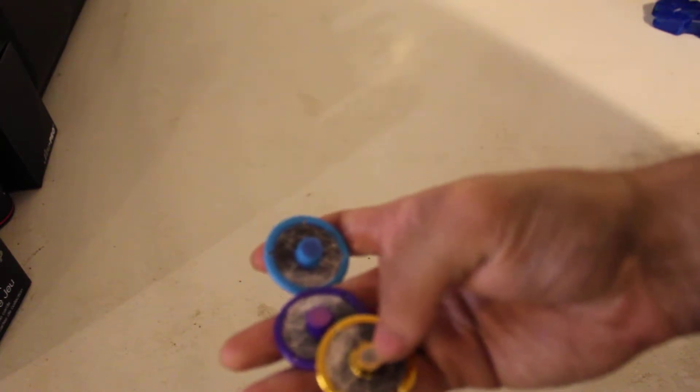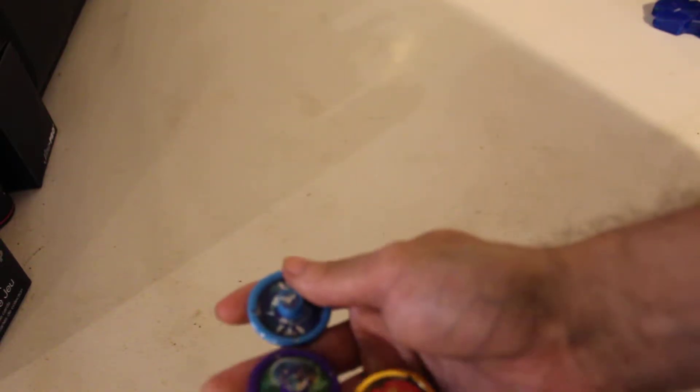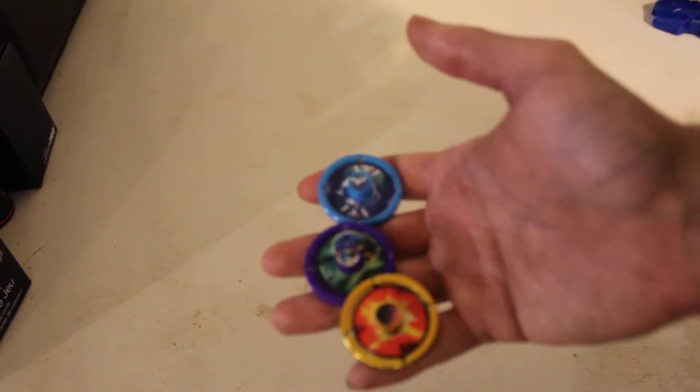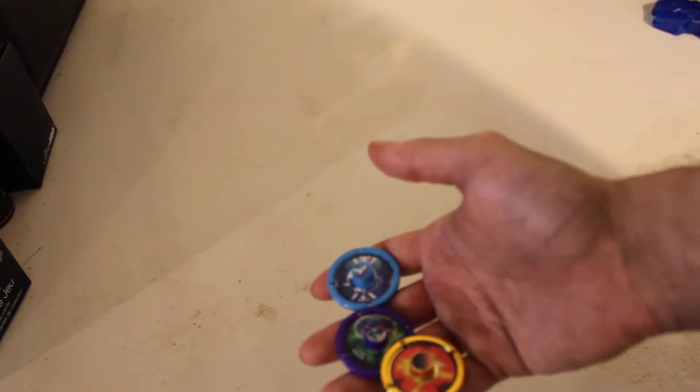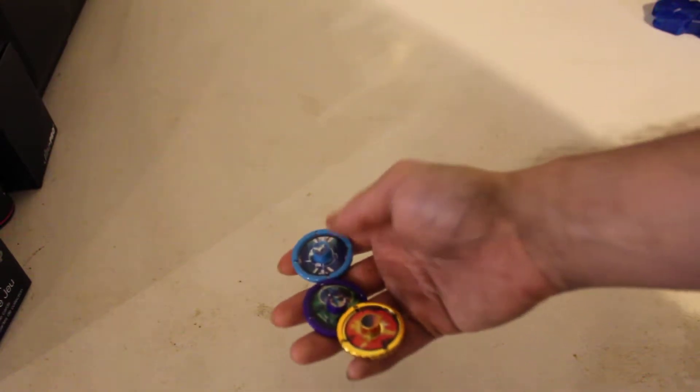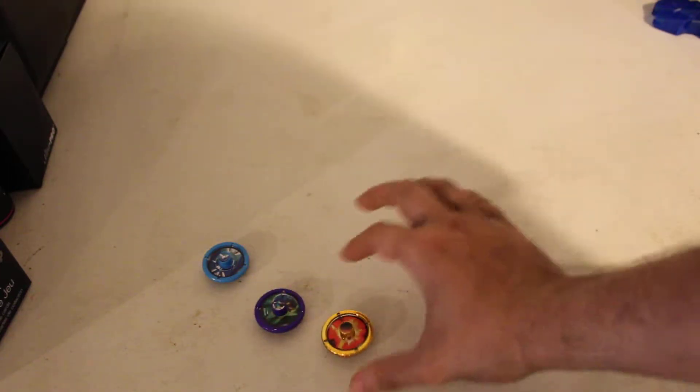The gold screecher discs get a little white piece of rubber on them. We have three new designs, but unfortunately all three screecher discs are plain weather screecher discs — except for one, which can fall into a special sub-category.